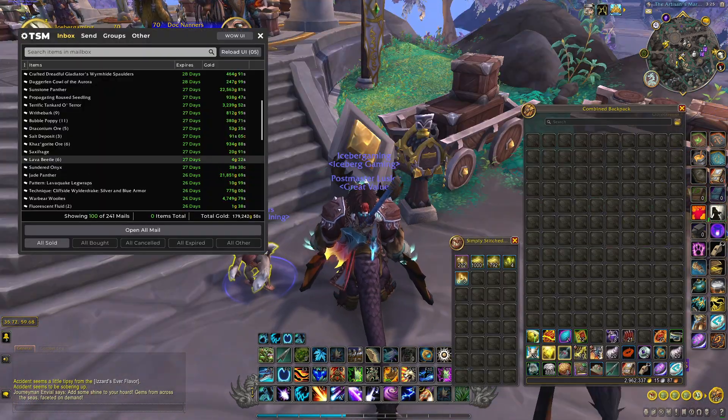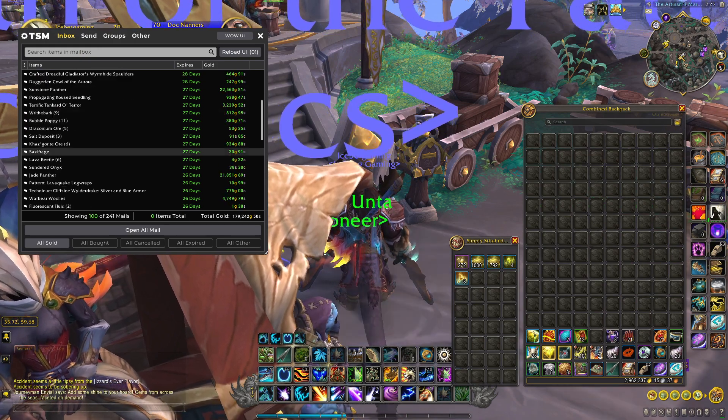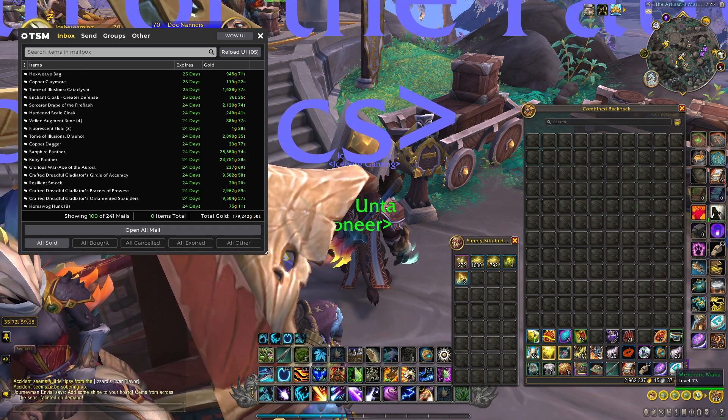Today we're looking at crafting the Panther Mounts. There's five of these: we've got the Sunstone, the Jade, the Sapphire, the Ruby, and then the Jeweled.